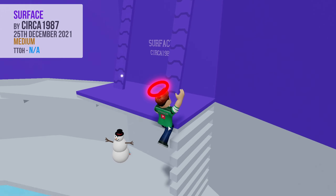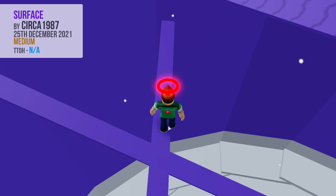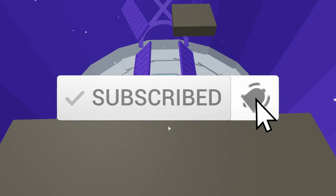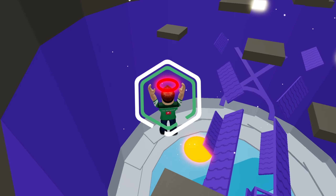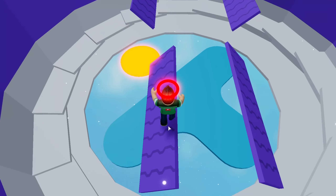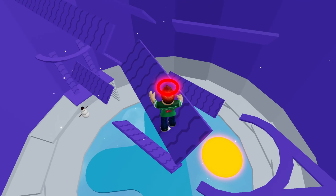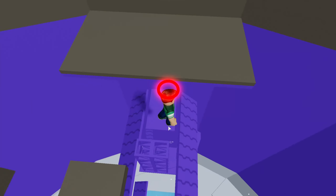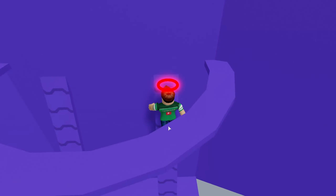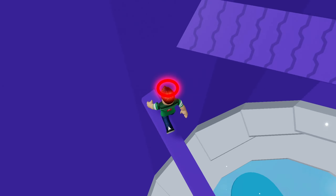This is classified as a medium difficulty section. This one is all about positioning, and timing your jumps between conveyors. Thanks for watching my video, and please remember to like and subscribe to see more content like this in the future. Until next time, this is Cactus signing off.